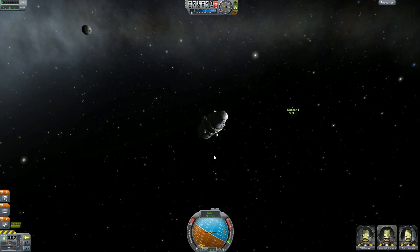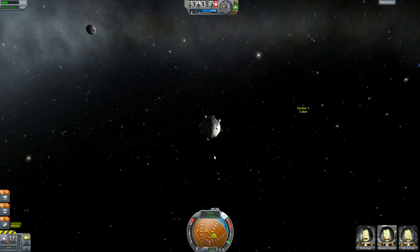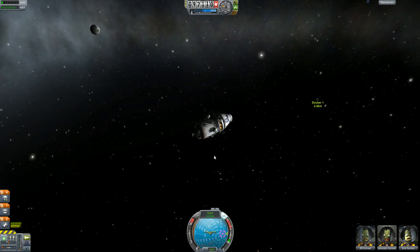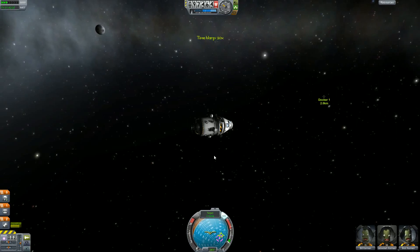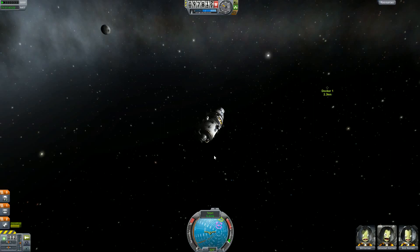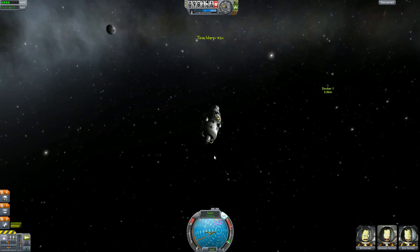And now at this distance, I basically only want to be reducing relative velocity. We're not getting close to our target fast enough, so another pull and increase relative velocity. You can see how, if I had actually done a better approach, I wouldn't have to be wasting all this fuel just correcting my course. Which is why you want the closest approach that you can get.